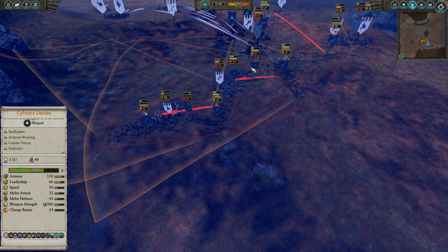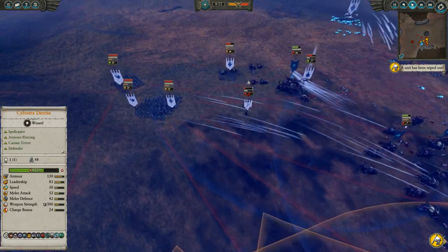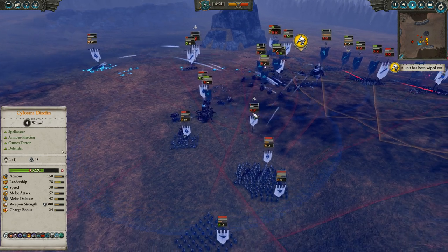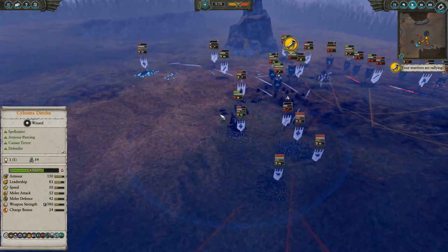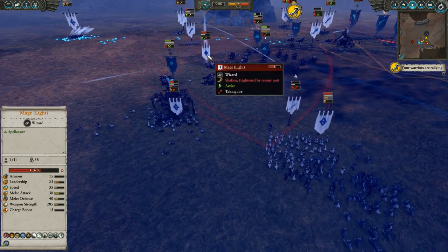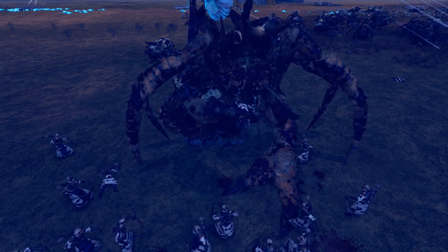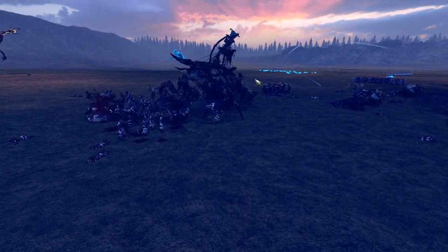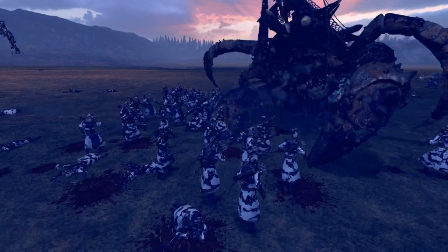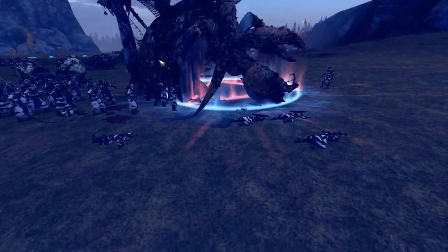You can see slowly over time these High Elves just getting worn down. As these various units start to run out of ammunition and don't have any other way of protecting themselves, it's going to be tough — especially the fact that this Princess is so low on HP. And since the High Elf brought Lore of Light, there's no healing for the Dragon or any of these other units like those very expensive Phoenix Guard.